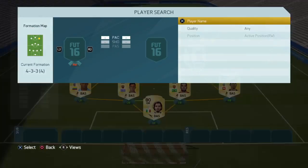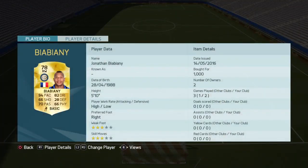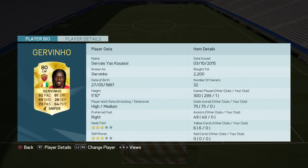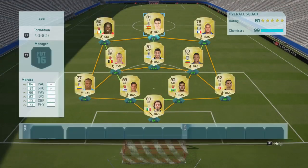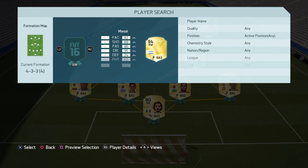At right wing we've got a player with about 94 pace — amazing. On the left wing we've got Giovinco, a 6 foot 2 player with good placing, good shooting, great dribbling and pace.